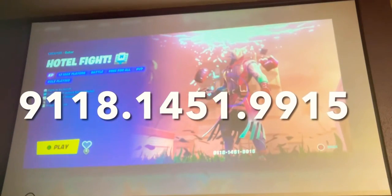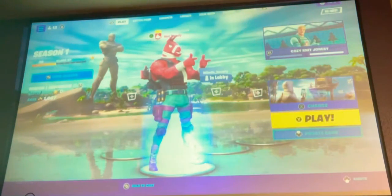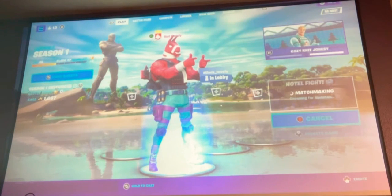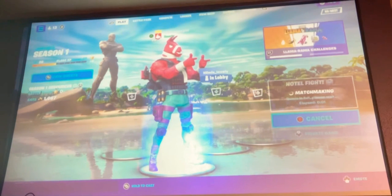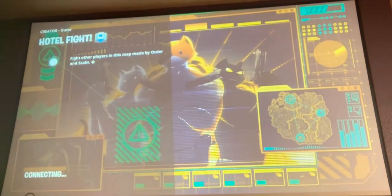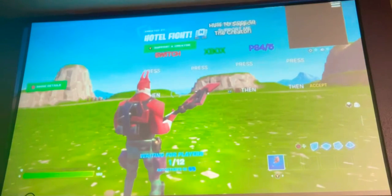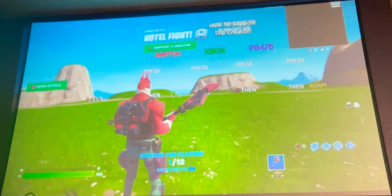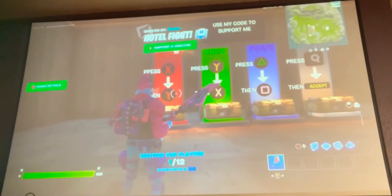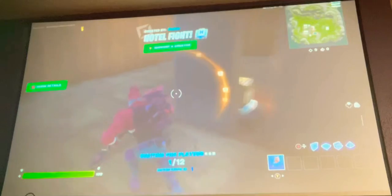Enter this code, then press play. It can be private or public. Wait for it to start, then wait about 40 or 50 seconds once it starts.